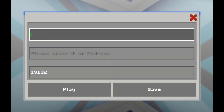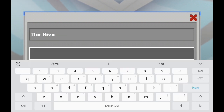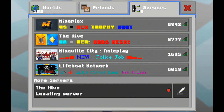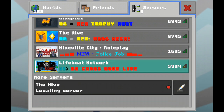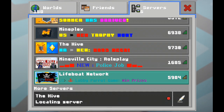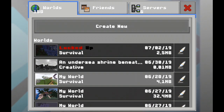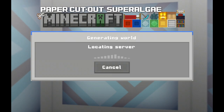Let's try this out. Actually, let's do it again — this time let's put The Hive server with pe.brlms.net. I'm not really sure what's happening; I think I have a bad connection right now. Oh, there we go!